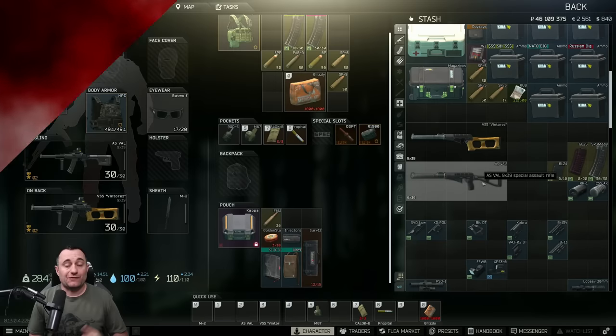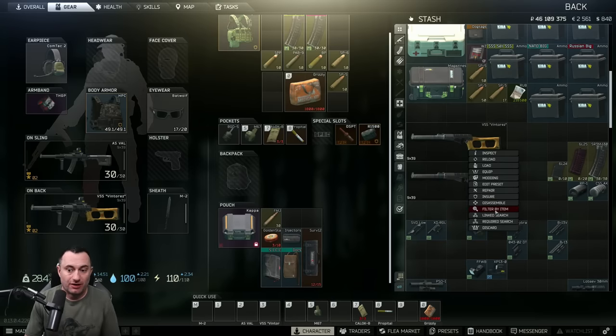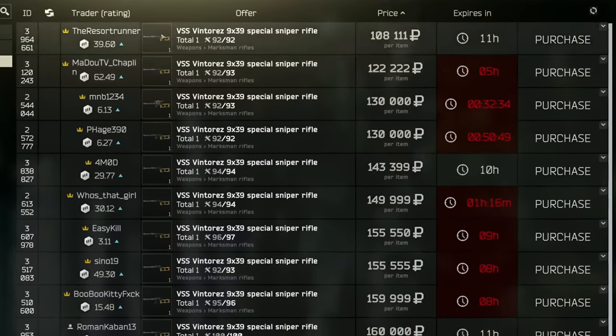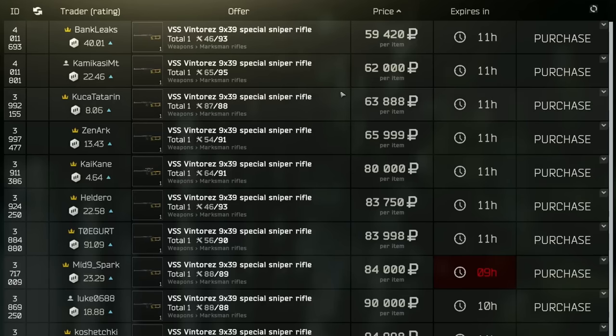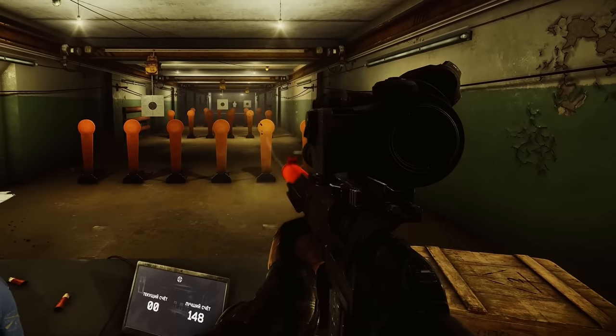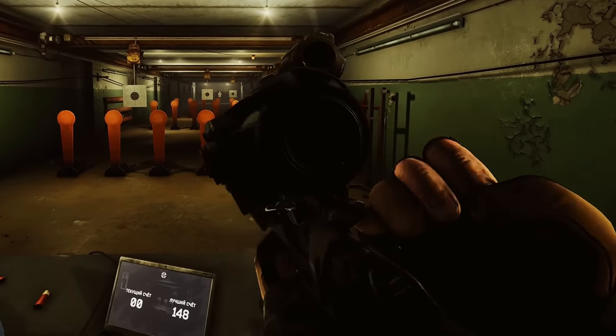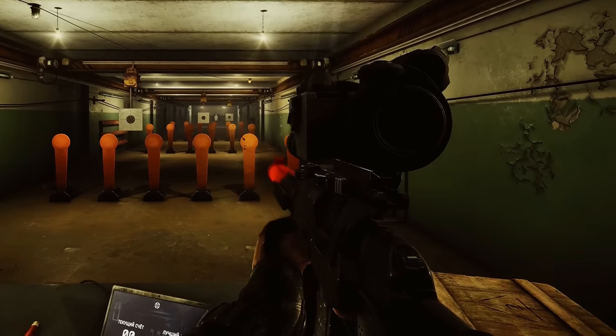First, let's talk about the VSS and how you get it. It's available on the flea market — you can just straight buy it, and quite a few show up because player scavs sell them. If you're going to use the VSS as a DMR, lower durability is probably not too big a deal, but if you're going to use it more like an SMG or assault rifle in full-auto, durability does matter, so you might want to stay away from those.